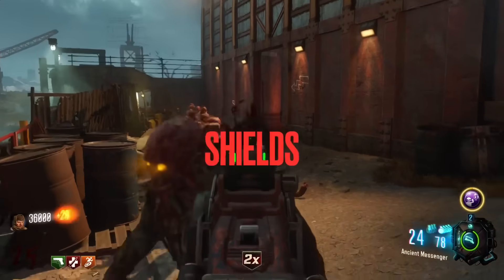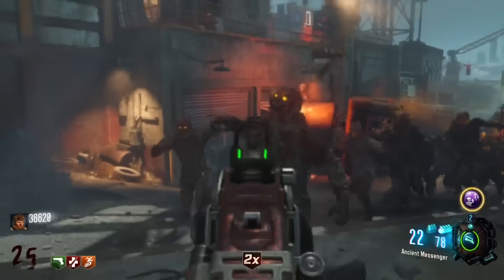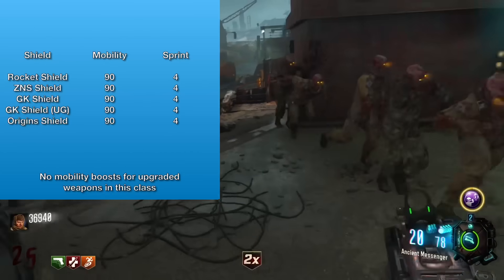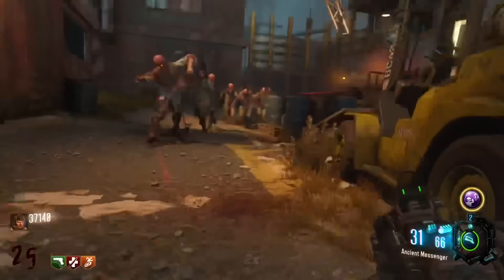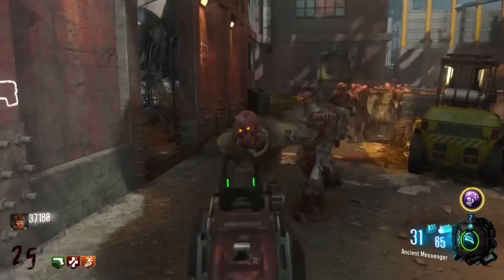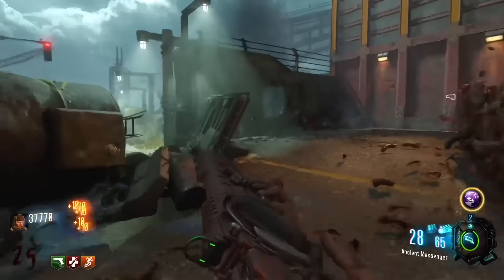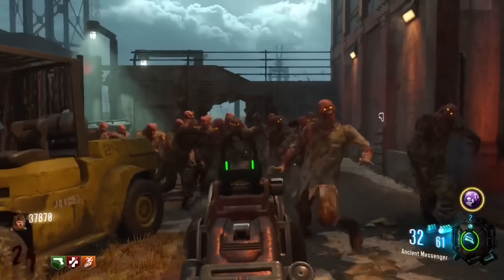Shields. Regardless of what shield you have, you are going to be very slow with a shield — it's 90% mobility with a four second sprint duration. But if you have Stamin-Up, obviously that moves to 109% with a 12 second sprint duration. This includes the upgraded shield from Der Eisendrache. I ran both the unupgraded and upgraded versions. Regardless of what shield you're running with, I wouldn't recommend it because it's going to be quite slow unless you have Stamin-Up.